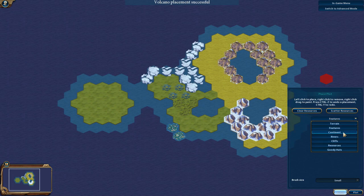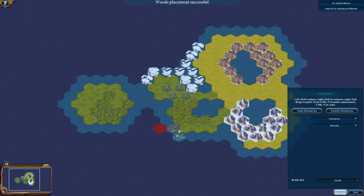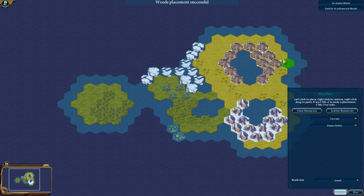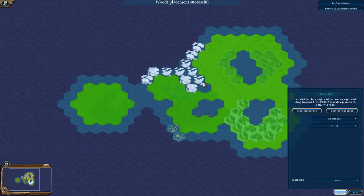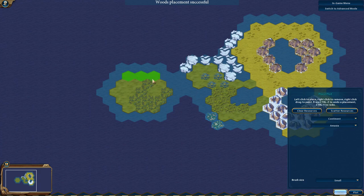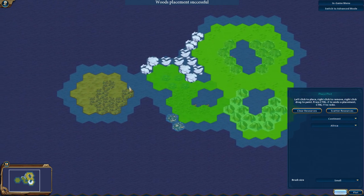Let's say I've placed all my features. For the sake of a nice playtest, we'll make this area super jungly and this one super woodsy. Now, Continent allows you to say which continent is which. There is an annoying part though: when I'm painting Amasia, I cannot see Africa highlighted. If I go click Africa, I can see Africa but then I can't see Amasia. I wish each continent was a different color so you could tell where you are, because you might end up with gaps or overlaps, especially on a larger landmass.